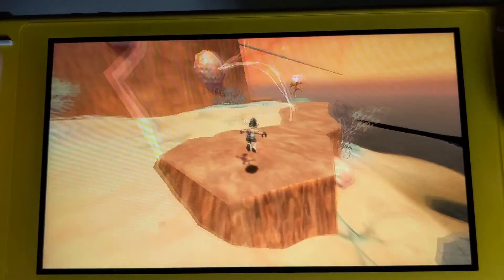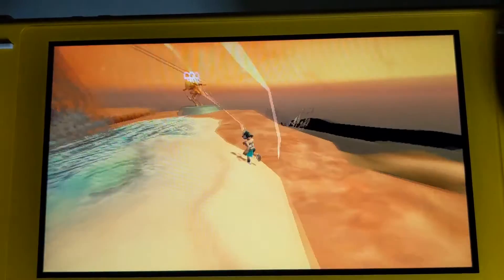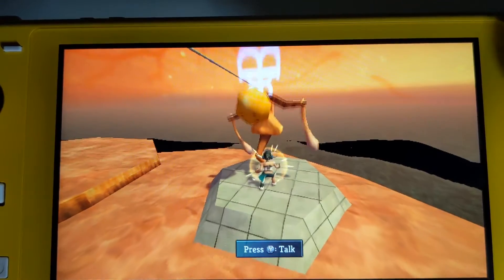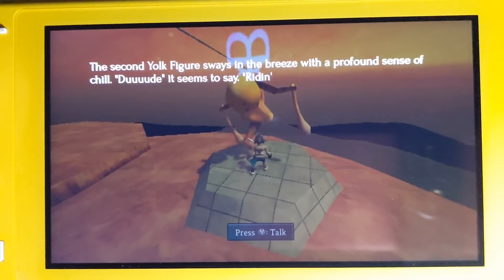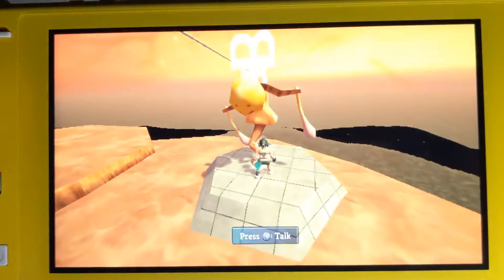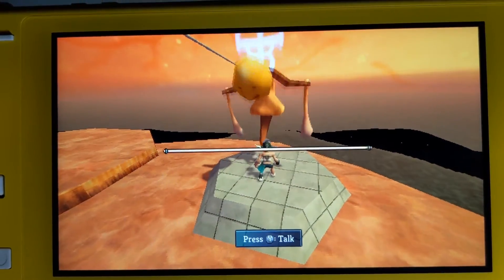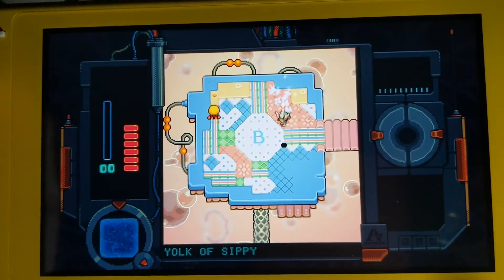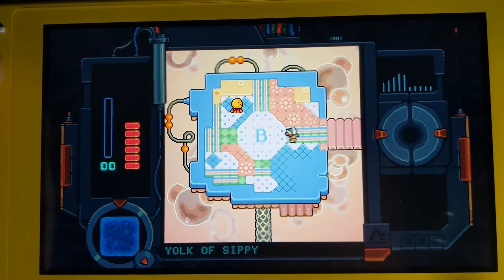Jump, double jump. I think there are three of these levels which we've got to get to, and each one teaches you more. That last one taught you how to move the blocks, and this one might introduce enemies possibly.